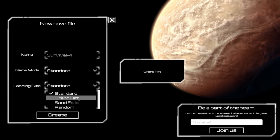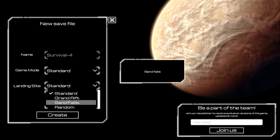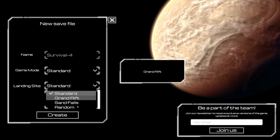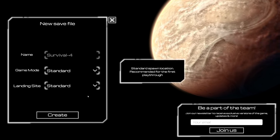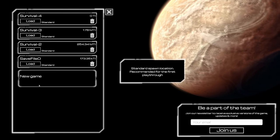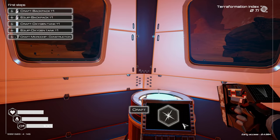The grand rift is probably going to be like the big canyon area, sand falls is probably where we were before, and random — I don't even know. Let's just go standard with everything and check out the other spawn points at another time. Let's go create standard and load — I'm so excited!